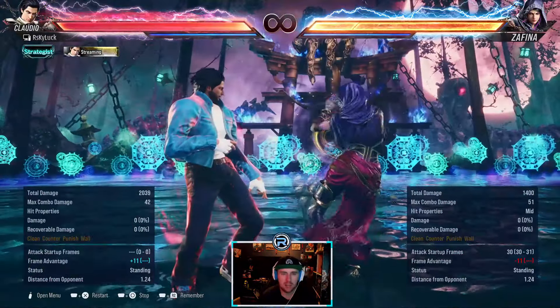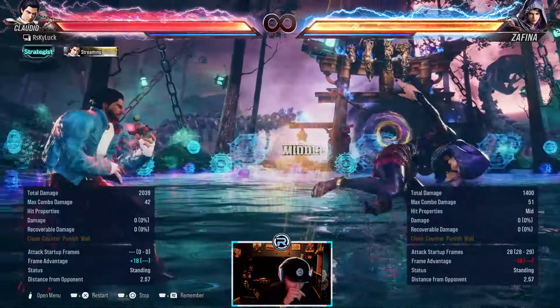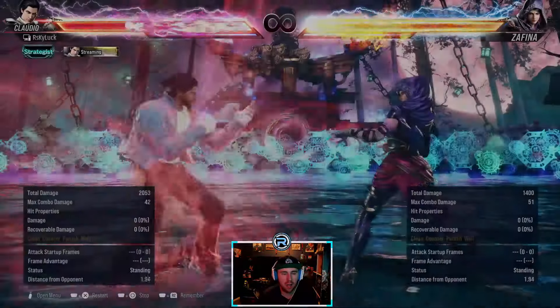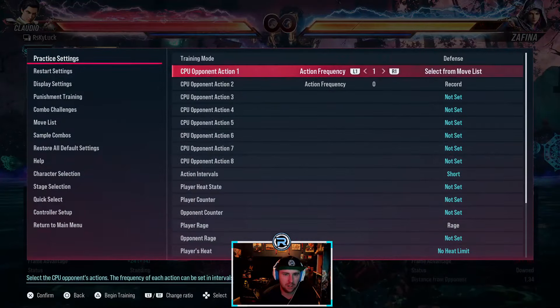She's got scarecrow stance — this is how you manually go into it, 3 plus 4. She's got this move — launch punishable. The second hits are high, so you always want to duck the second hit.